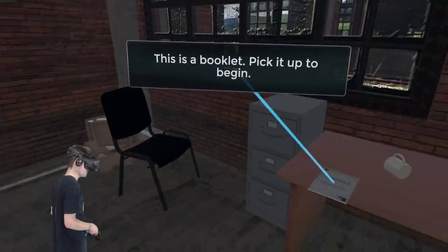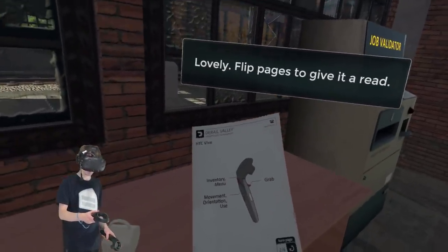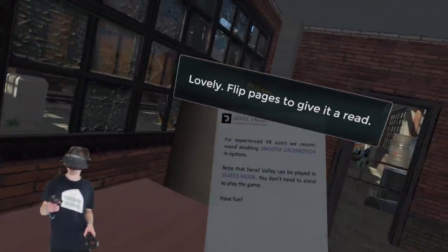So we're at the office here and we're trying to get our license for the train. I've already done the tutorial a couple times, but after that I haven't played too much. So I kind of know what to do, but at the same time, I don't.